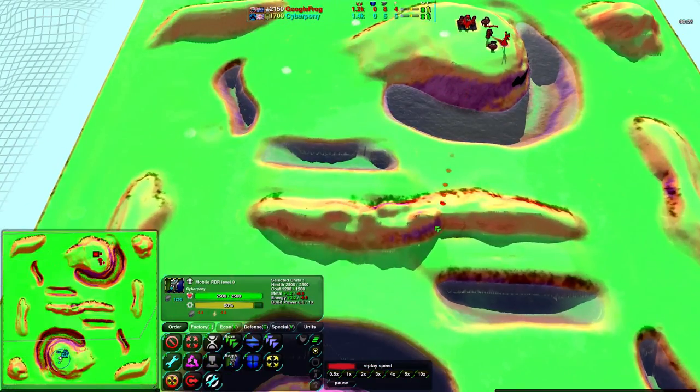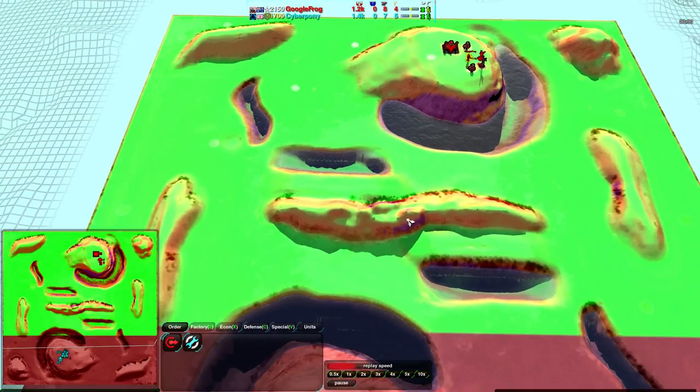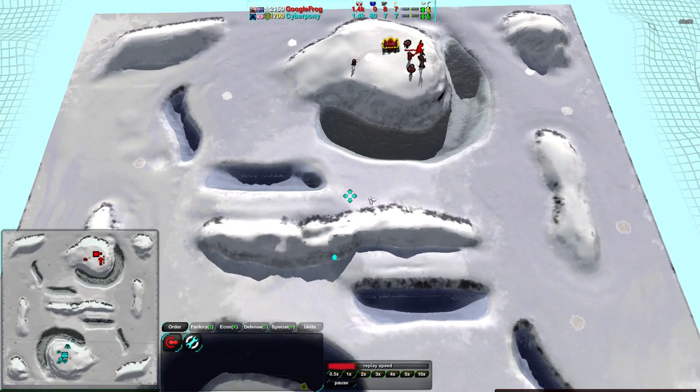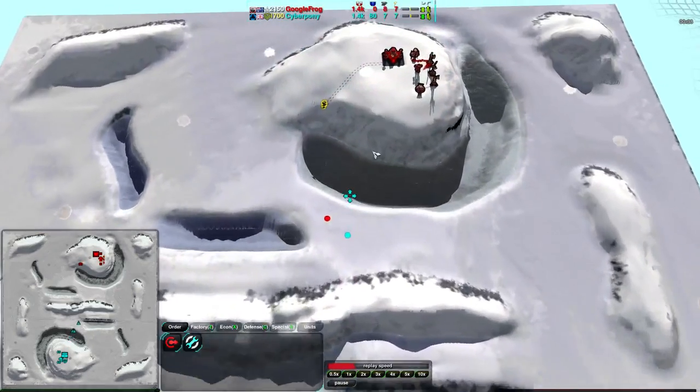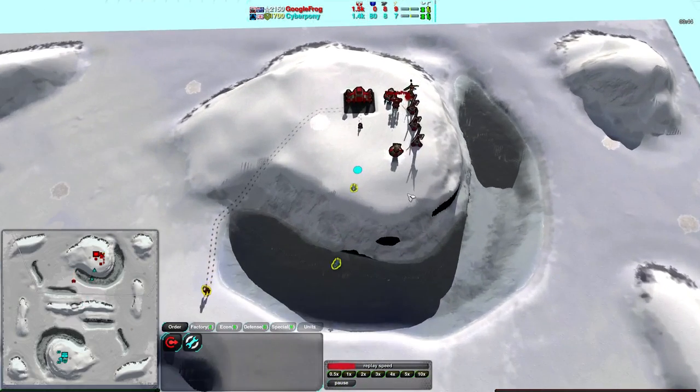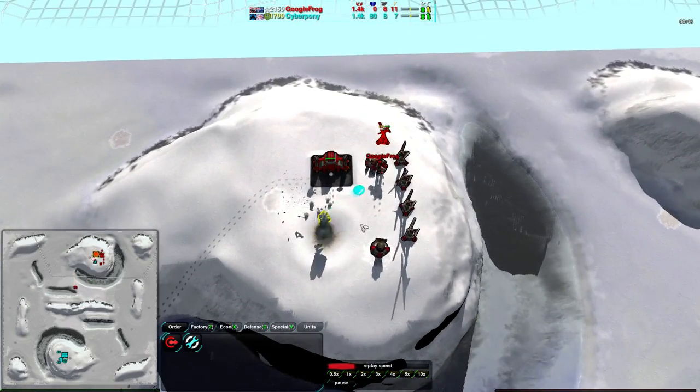Cyberpony is going straight for gunships — this map is actually fairly popular for gunship and air starts. Google Frog going for jump bot as well, which is definitely a bizarre way of going. Google Frog being quite a bit more experienced than Cybernetic Pony, probably going for jump bot as a bit of a handicap, but Cybernetic Pony going for a gunship Blastwing rush, also kind of surprising.